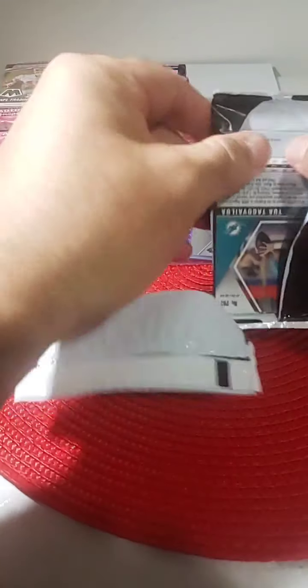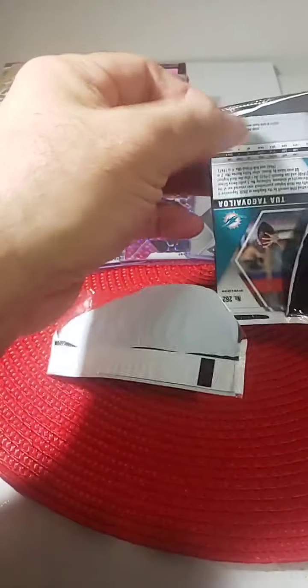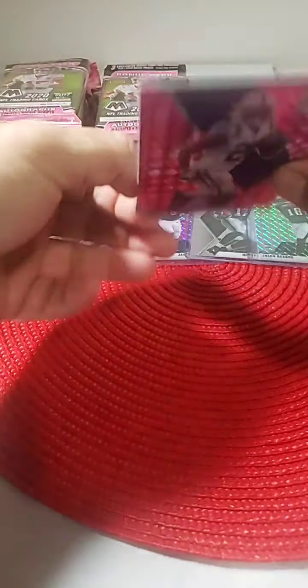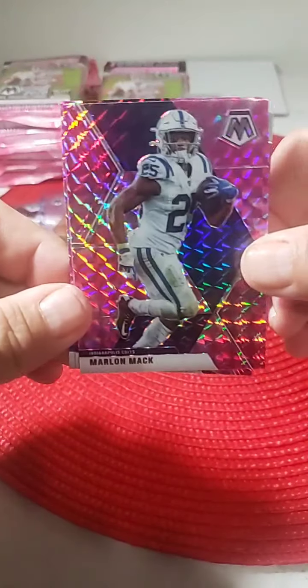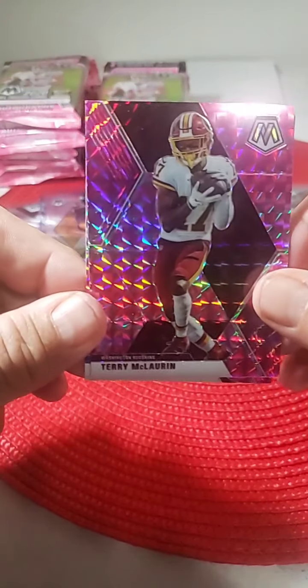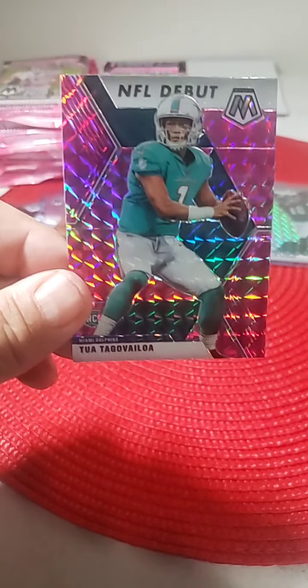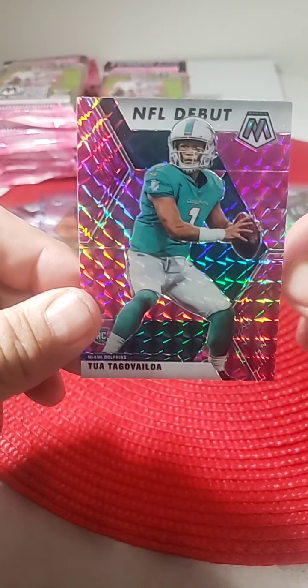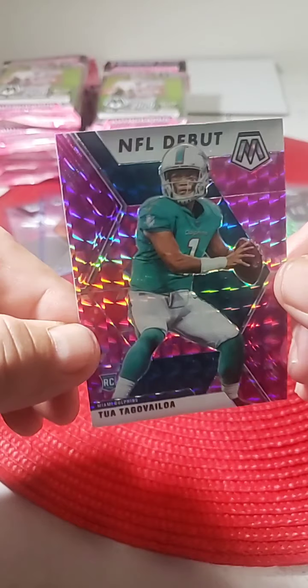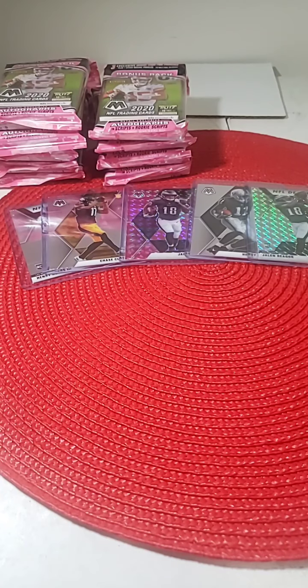Pink camo — haven't had much luck yet. For the Dolphins, we have a nice hit. Pink camo: Marlon Mack Colts, Terry McLaurin Redskins, and NFL debut pink camo — Tua. Nice pink debut card, we'll put that in a top loader. Nice little first quarterback coming out on pink camo — Tua. He got the win this week, the stats weren't very good but a win is a win.